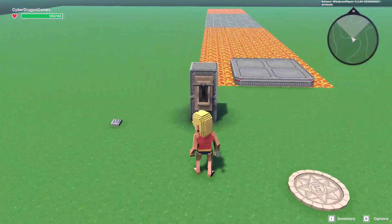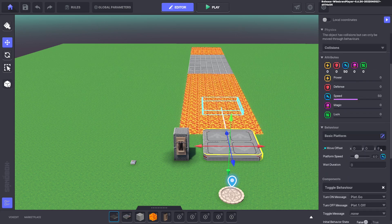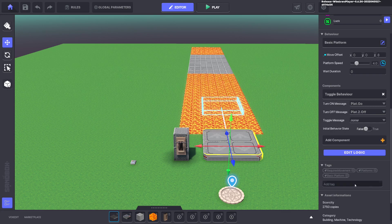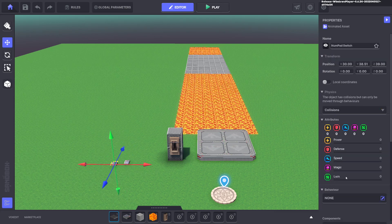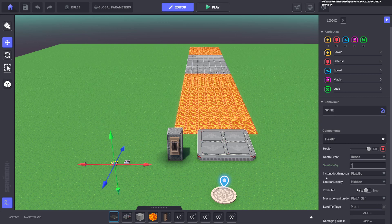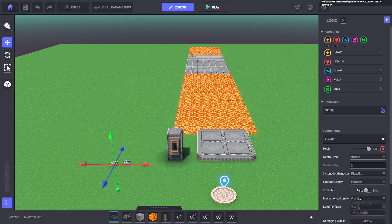Taking that into consideration, duplicate the platform and stack it on top. Change the movement value from four to eight — now it's over on the other side and will take two seconds to get there. Set the off message to 'plat.2.off' and change the tag from 'plat.1' to 'plat.2'. Duplicate the numpad: change the delay from 1.525 to 1.525 — add an extra second since it takes another second to arrive. The message to send is 'plat.2' and 'plat.2.off'.